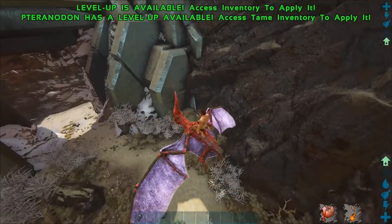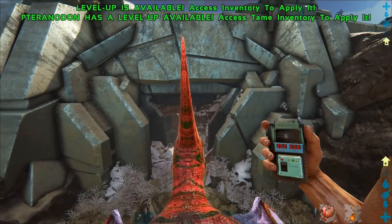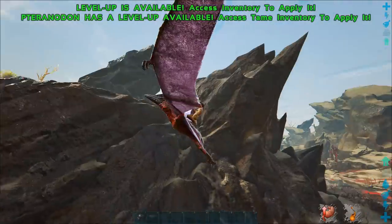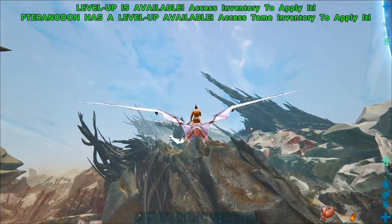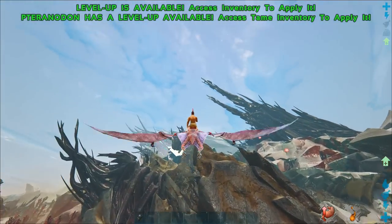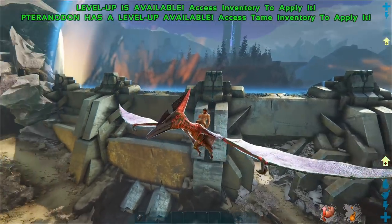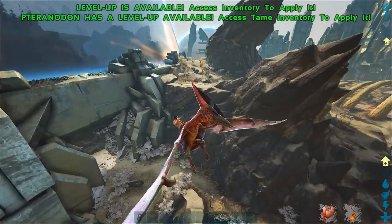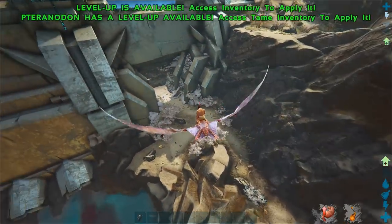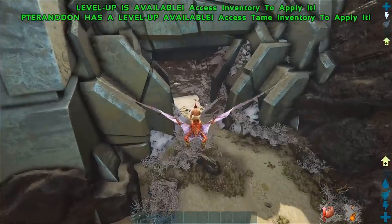Alright, our third terminal — the Ice Titan terminal — is located at 20.2 latitude and 60.6 longitude. This entrance isn't super difficult to find. It's kind of out in the open a little bit here, just on the edge of the winter biome. It's just down there against this giant metal wall. The ribcage is there, so it's not terrible to find, to be honest. So we're going to head through the cave here and show exactly where the terminal is.